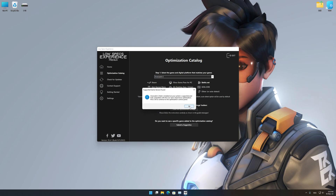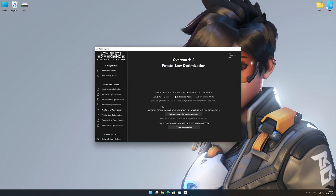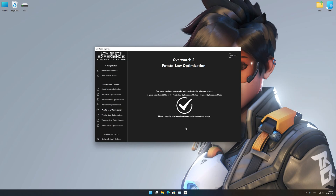Once that is done, press load the optimization package. Low Specs Experience will now automatically check if the game version currently installed is supported by this optimization. If it is, press OK, and the optimization control panel will load. When it loads, simply select the optimization presets and the resolution you would like to render your game at. This is something you will need to experiment with on your own, in order to see what works for your system best. Once you decide, press the execute optimization button and then start your game.